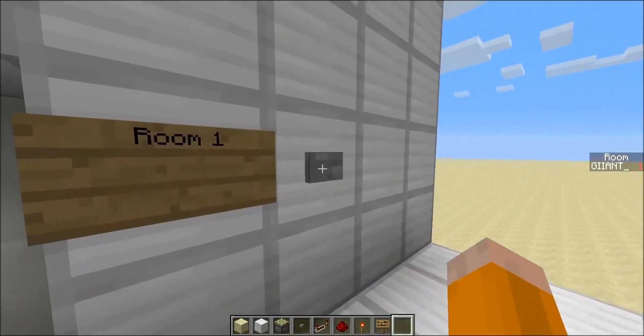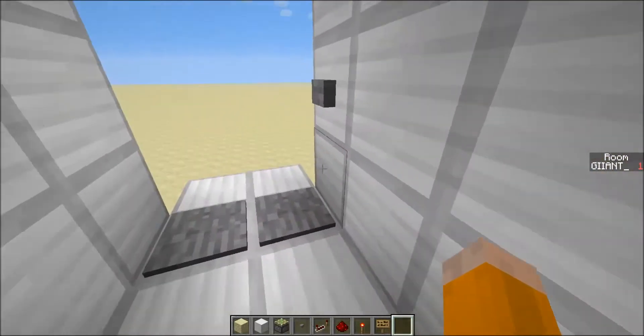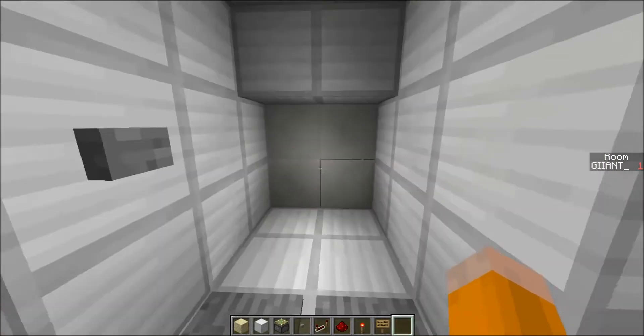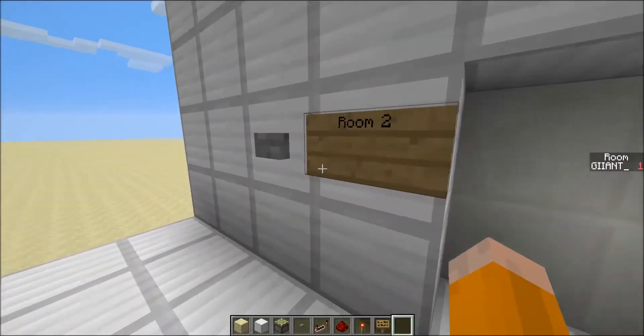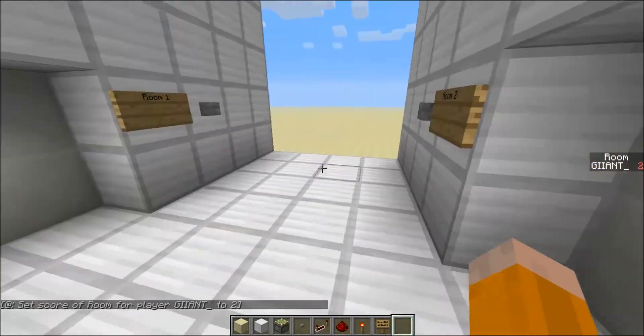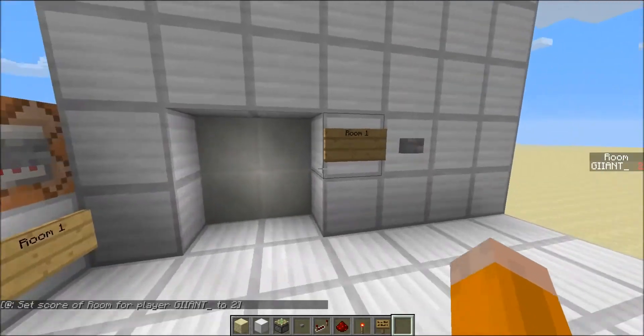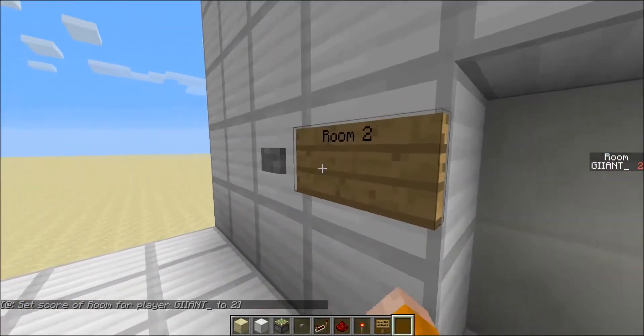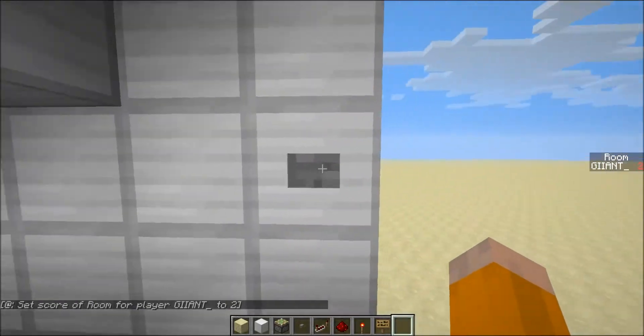So just now I own room number one, so if I click the button, I'll be able to get in and lock the door behind me and then just walk straight out. But room number two I can't get into because I do not own that room. If I click this button, now I own room number two. If I go over to this door, I can't get in room one, but room number two I can. And it works the same once you're on this side.